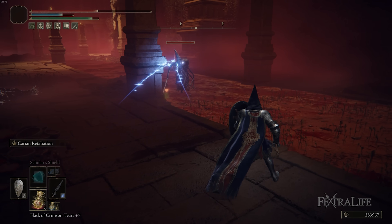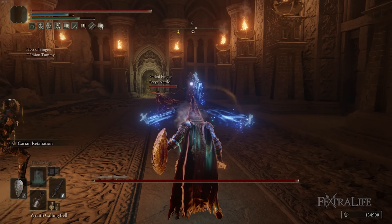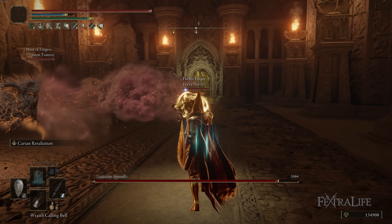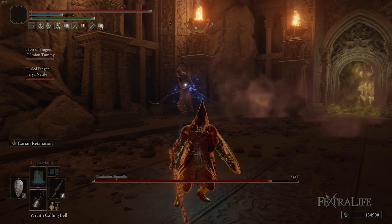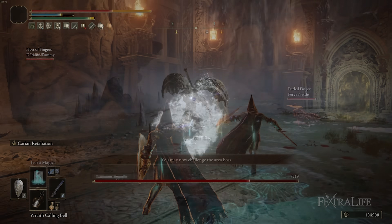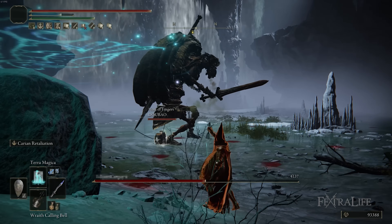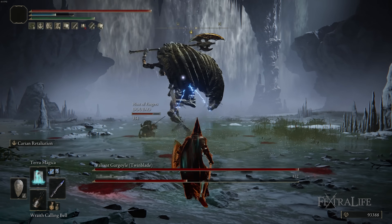I think Carrion Retaliation is probably going to be nerfed because the damage is so high. Additionally, you can use Wraith Calling Bell to create a projectile and then use Carrion Retaliation instantly to throw the projectiles over you, then just walk towards a boss and hit them for staggering damage. I do think this is probably an oversight and will get patched, but I wanted to mention it because it is OP as hell.